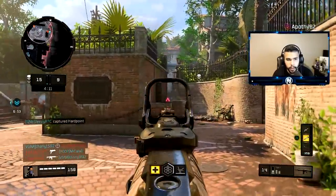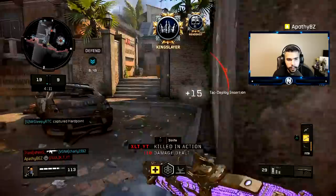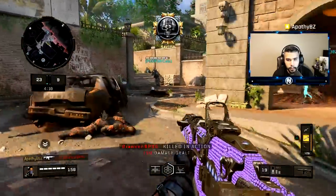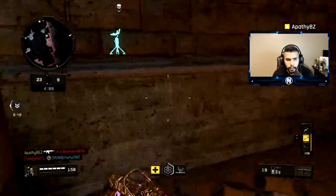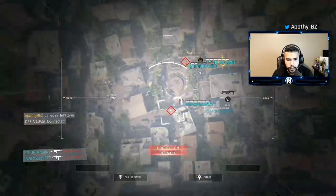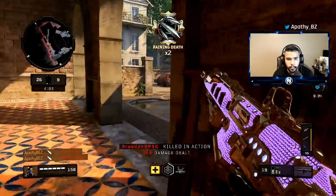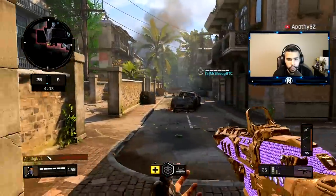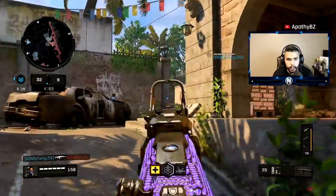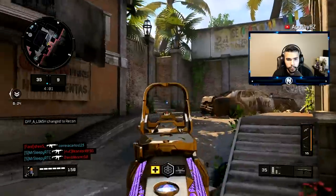This is the type of gun people need to have. If you're a big fan of pub stomping, if you want to have dominant games, I really recommend you use this class. The reason I consider it a cheat code is because this gun does not move — it shoots so straight. Grip 2 allows you to reduce the flinch.